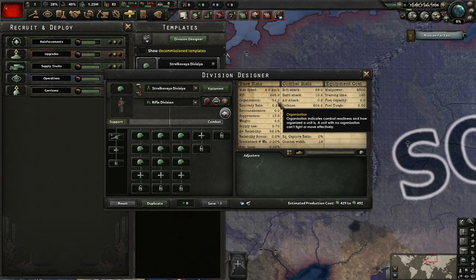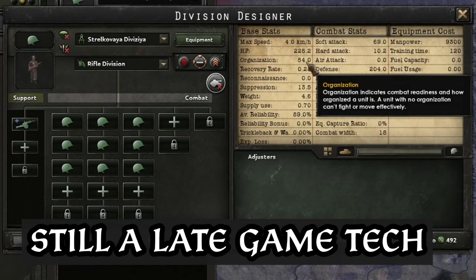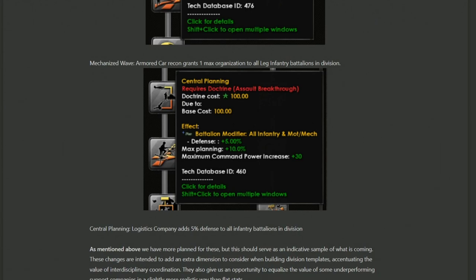Finally, Central Planning states that the Logistics Company adds 5% defense to all infantry battalions in the division. The text also notes this applies to motorized and mechanized battalions, which means it could apply to tank divisions as well. Five percent defense might not sound dramatic, but when it stacks across every infantry, motorized, and mechanized battalion, it becomes a buff that applies along both sides of warfare — offensive and defensive compositions alike. Pretty good overall.